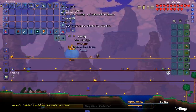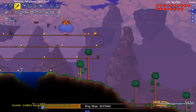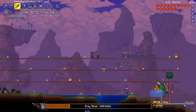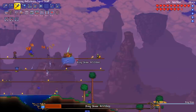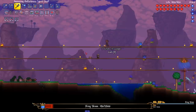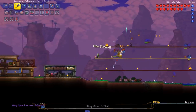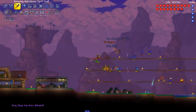Let's place this Corruption Effigy — it gives movement speed, and with all our potions and movement we don't need to worry about the damage penalty. You don't even need to build an arena for King Slime most of the time — just a straight line of platforms for 500 blocks and run left and right. King Slime is one of those bosses where you just run and he dies slowly. The summons made it easy of course — all I had to do was dodge.